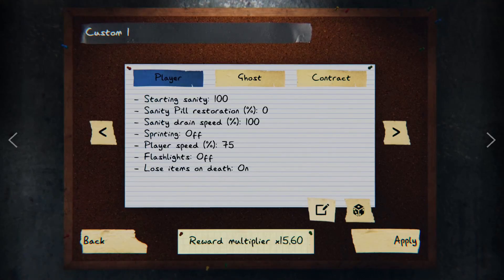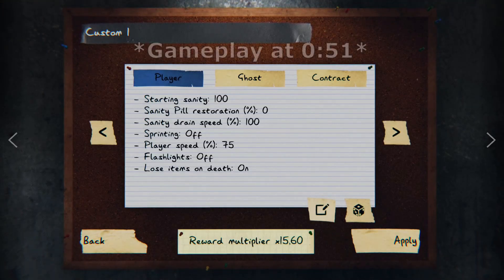Hello, JT here. In this short guide I'll just show you how I can consistently earn around 300 dollars in about 2-4 minutes. It's a pretty simple strategy and I'll just quickly show you the settings I am using.